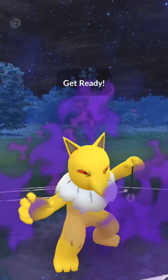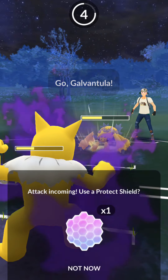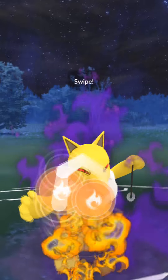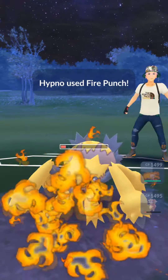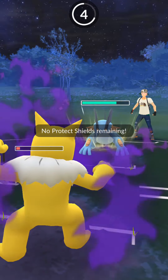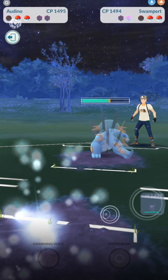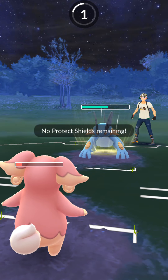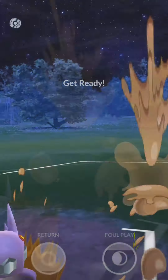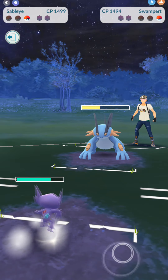Now Audino is gonna be shield-switch bait. We bring in Shadow Hypno, they go for the Weather Ball and we fire off a Fire Punch — does a nice chunk of damage and they switch out to Galvantula which goes for a Lunge. We shield it and go for another Fire Punch to take out the Galvantula threat, since it's usually a threat to my teams nine times out of ten. Next up is a Swampert — we let it take out our Hypno. By the way, thanks for watching everybody, leave a like, subscribe, hit the notification bell. We switch to Sableye, time it perfectly — Audino took the Hydro Cannon. They switch to Ninetales, we time that perfectly, don't take the bait on charge moves, fire off Foul Play, get a shield, and then they forfeit.